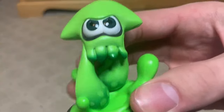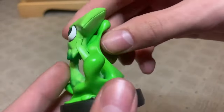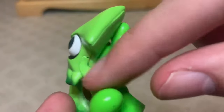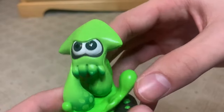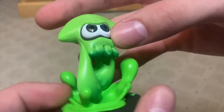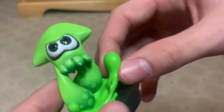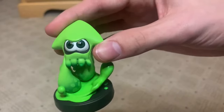Up next is the green squid amiibo. This one feels really, really nice. Another gripe I have — same as the other amiibo — is some of the molding seams. Other than that it does look nice. I really like what they did with the paint — it's really cool. Very basic, but other than that, this is a really cool amiibo.